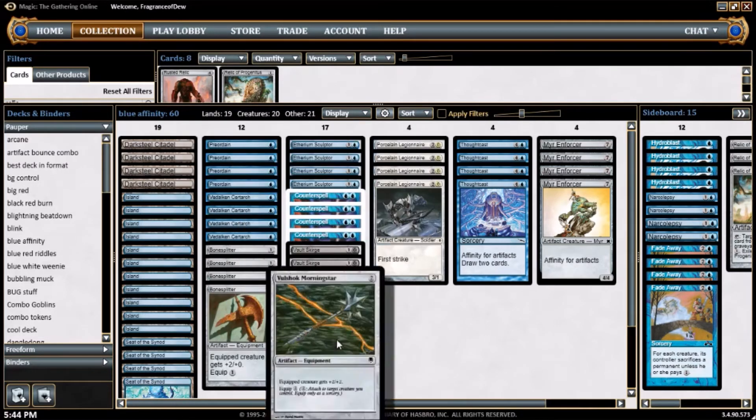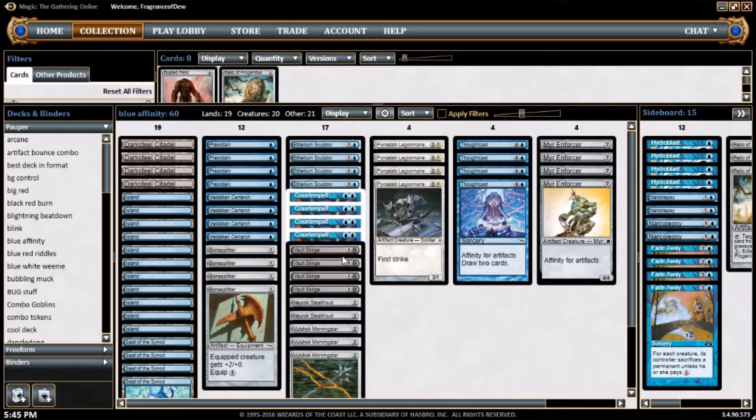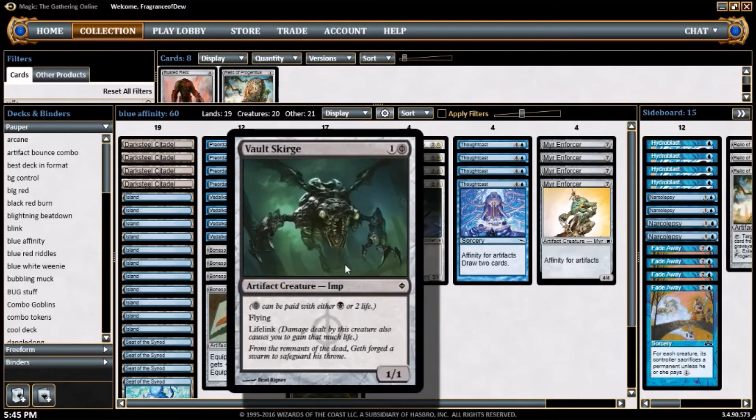Or you can put a Flayer Husk Morningstar on it — a 2 mana cost artifact, equipped creature gets +2/+2, equip cost 2. This thing is out of control insane because most of the creatures in Pauper can be like 2/3s, 1/3s, whatever. You put this on just about anything in your deck and it crashes right through. Even better when you put it on Vault Skirge, because it's just a huge fat lifelinker that punches through everything flying. Put both on it and it becomes like a Baneslayer Angel — a 5/3.